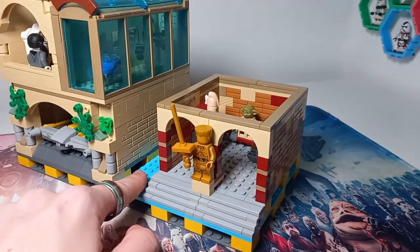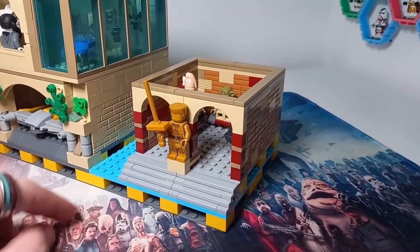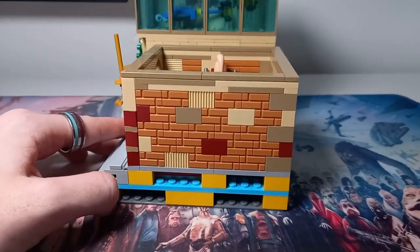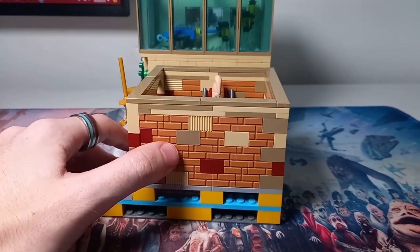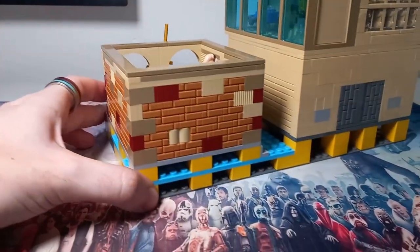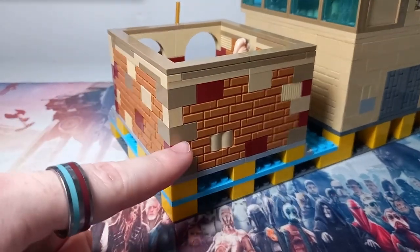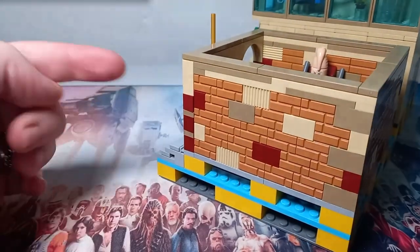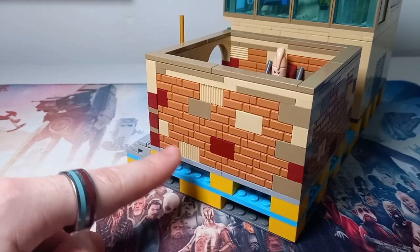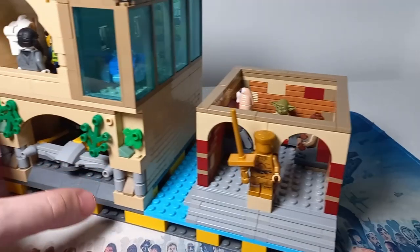The Jedi Temple first floor is now complete. I don't think we'll continue to the next floor just yet - there are a few other buildings I want to get to first. For the exterior, I've mixed up bricks with a few different types and you can see most of them around these two sides. The Jedi Temple seems to be more of a sandy stone, and these masonry bricks don't just represent typical bricks but can also represent that sandy stone material, so I think that works.